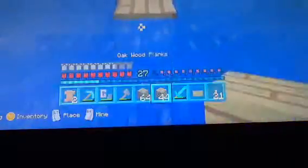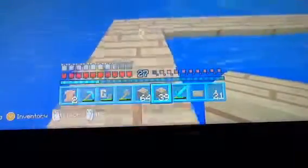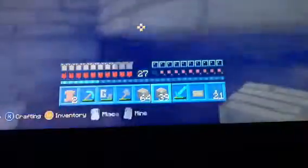Have you guys noticed in Minecraft, like, if you mine stuff above land, it's kind of easier and a little bit more faster? But when you mine in the water, it just takes up a little bit of time. So, yeah.